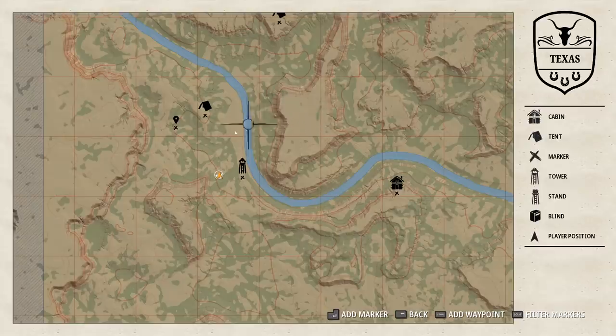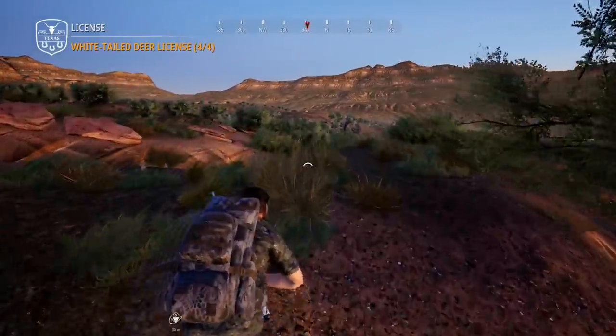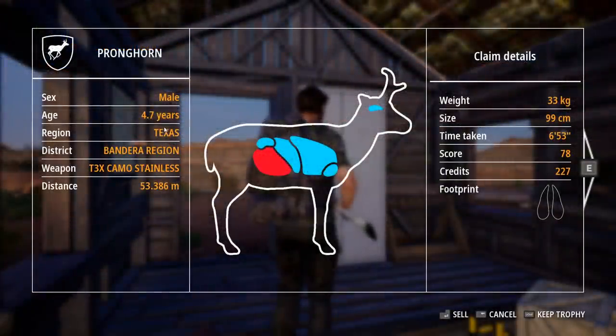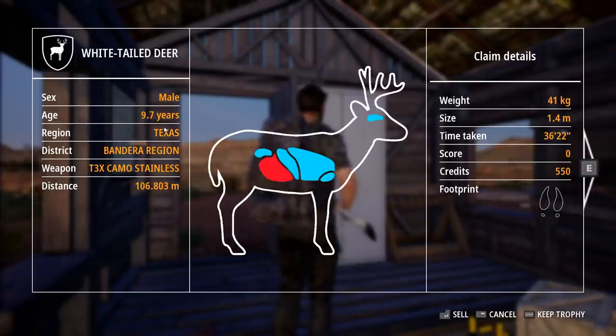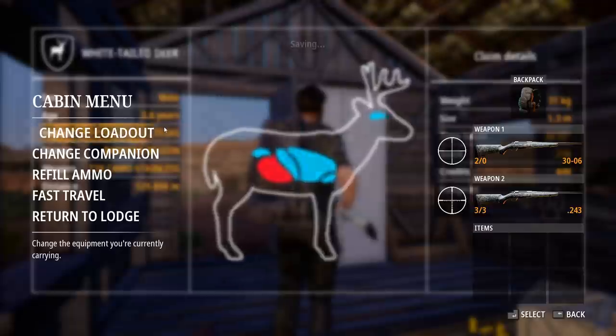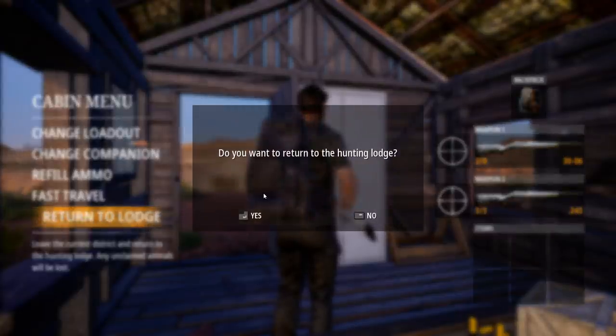We have a little run up to the tent again. Now we can fast travel back, and we have like five licenses to buy again, so a lot of the credits we're getting are going to go towards new licenses. We should be selling everything that's not that one whitetail. That's our cougar, that's our bison, the bighorn. This whitetail score is zero? The second one's 236. I thought it was maybe a shot placement thing — I'm honestly not sure why. I think we're just going to sell it for credits. We can get another mature whitetail at some point, I'm sure.